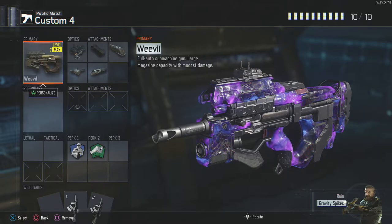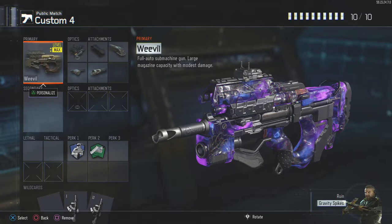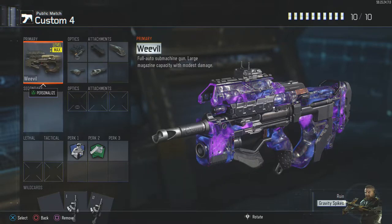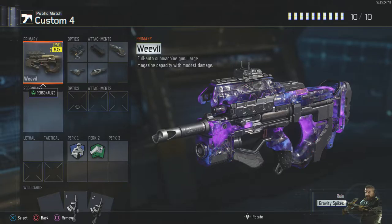For the perks, I went for 6 Sense and Fast Hands. There's no Perk 3 because I put a Sight on it. I feel like Perk 3 is the more useless of the three perk slots, but if you prefer to have a third perk, then by all means take off the Sight and run either Tactical Mask or Dead Silence.